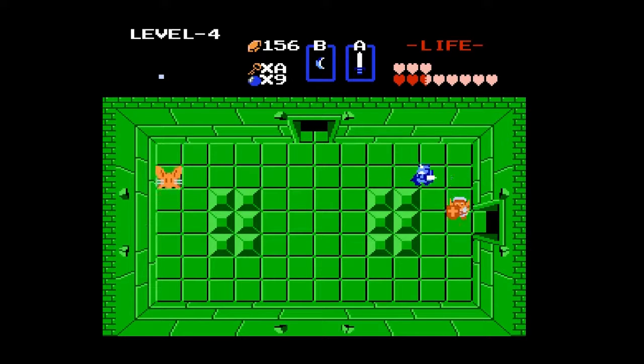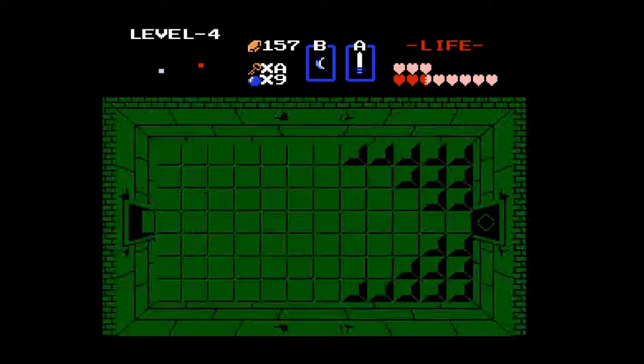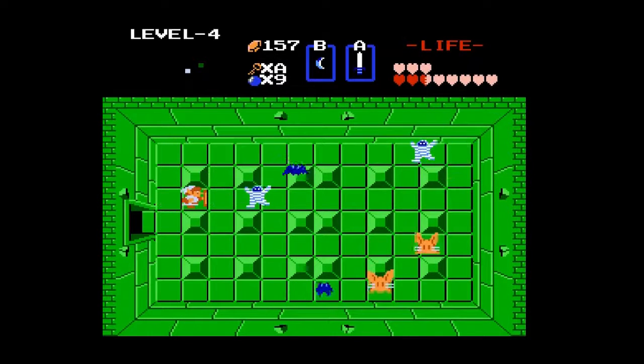Woof. There we go. Now we have you. We do want to kill everybody in here, even though there's no door — but we get the compass, and the compass is nice. We're going to go this way first and foremost. Eventually, of course, we will go back and do that room, but for right now let's just keep moving. One of the worst things about Pol's Voice is that they're immune to the boomerang, because the boomerang's stunning ability is so useful.